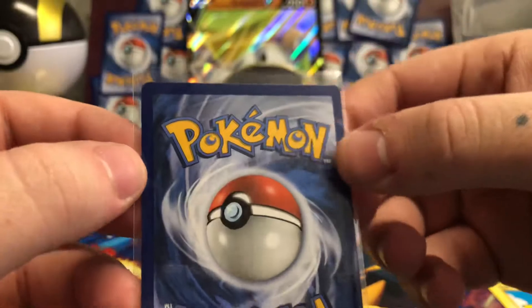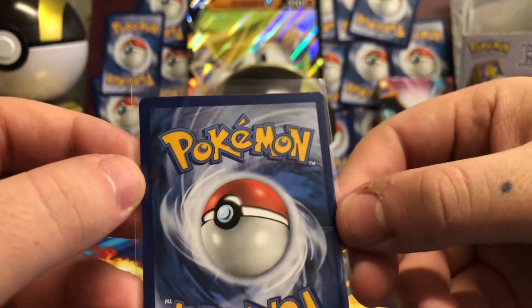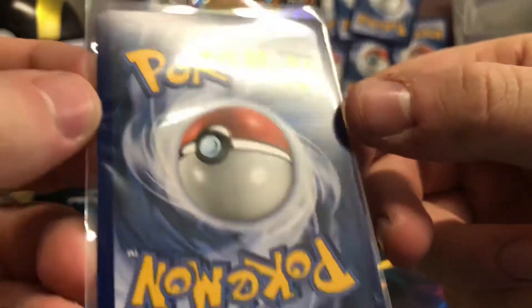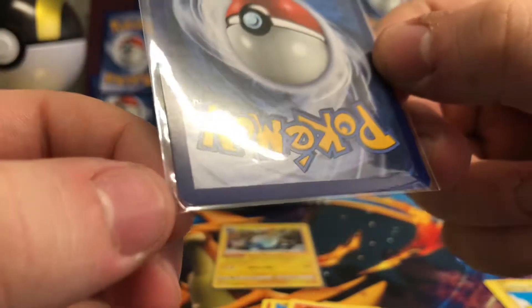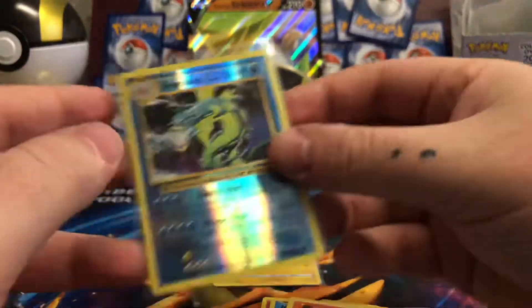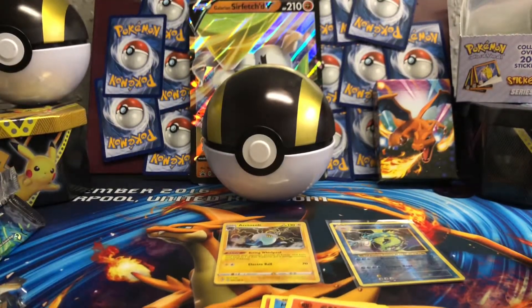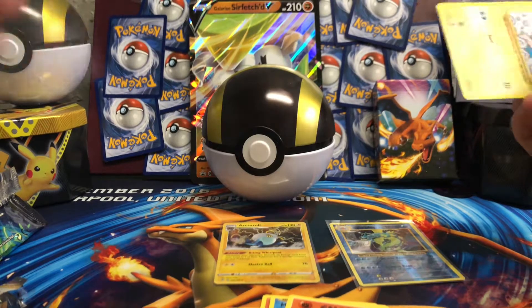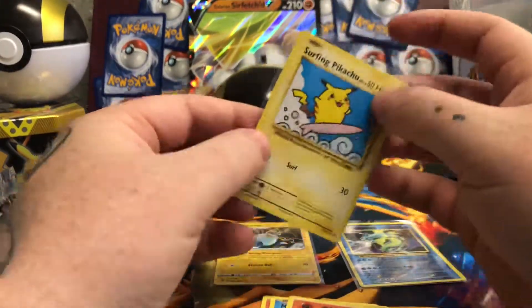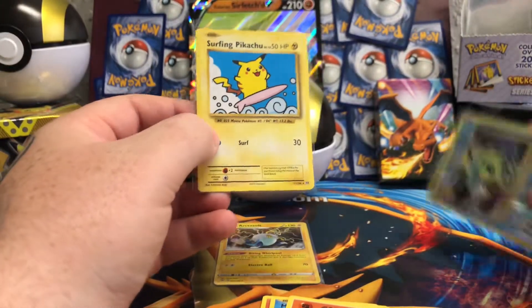The centering looks pretty good, maybe a little bit off from left to right. There is a nick in the top corner up here, and in the bottom. It's probably not a PSA 10, but we'd take it all day long. If you're going to risk opening Evolutions on a very slim chance of getting the Zard, you will take a Reverse Rare Gyarados and a Surfing Pikachu.